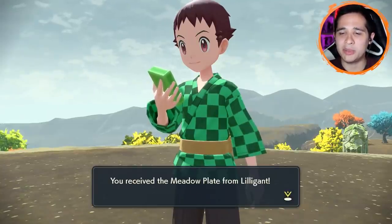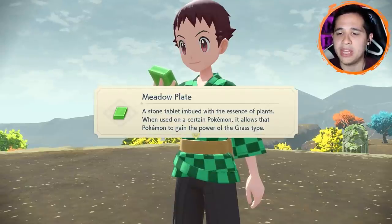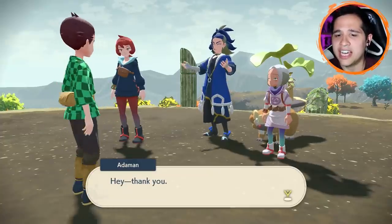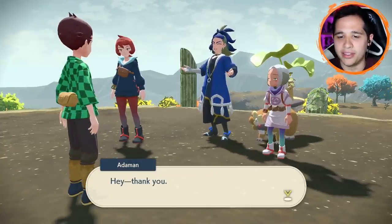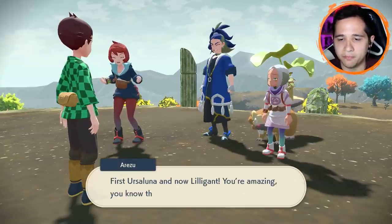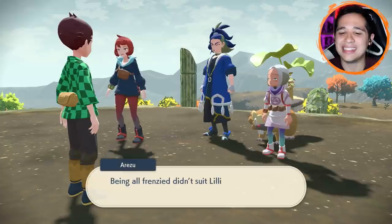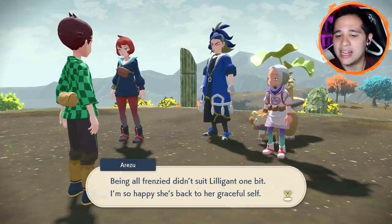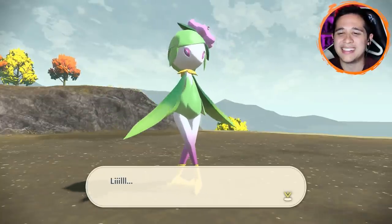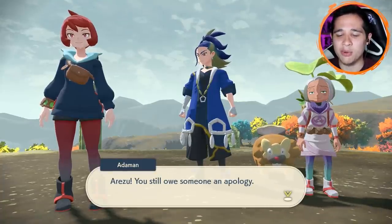We get another one of Arceus's plates — a stone imbued with the essence of plants, so obviously it's still Grass type, but what's your secondary typing? Thank you — you didn't just save Lilligant, you saved Erezu as well. First Ursaluna and now Lilligant? You're amazing! Being all frenzied didn't suit Lilligant one bit. If only we could just catch this one. Erezu, you still owe someone an apology.